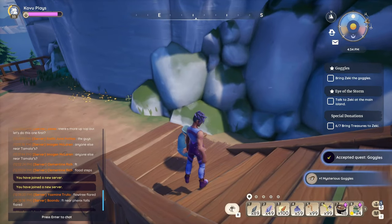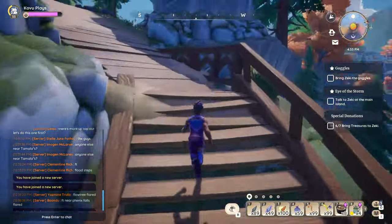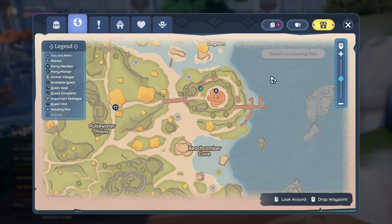Let's go ahead and loot these things. Here's goggles — going back to Zeki, right? I knew it. So there's more of these just hidden around here. So far, all of them have been around this sort of area. All of them have been around this kind of area here, like just around the lighthouse in general.